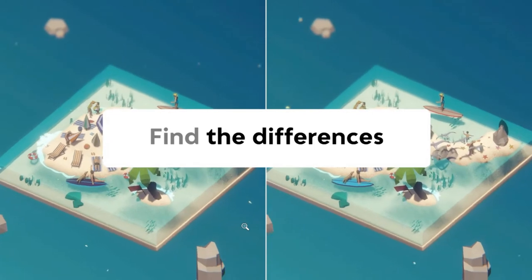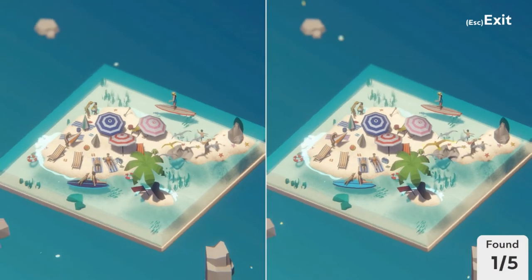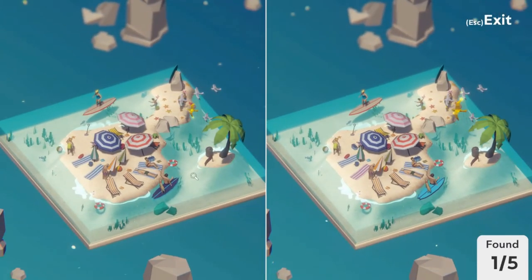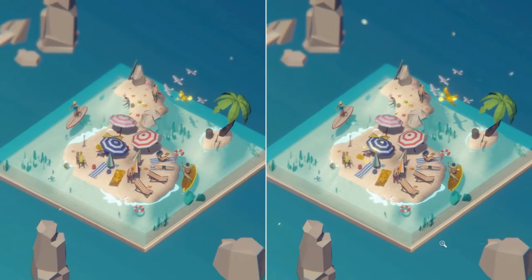We are going to the beach yet again, but now we are using the surfboards we saw earlier and we are going surfing. This seagull is bigger on the right than it is on the left. One of the towels — this one is blue and on the right it is pink, so that is a difference. This surfboard is again inverted in color. Here is a starfish — orange on the left, and red on the right — makes it four out of five. The last difference is the bag; it is positioned differently. Five out of five.